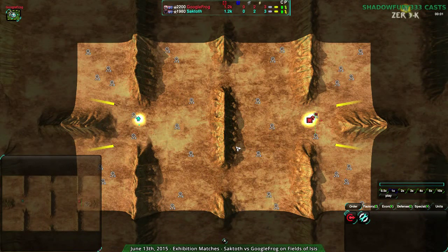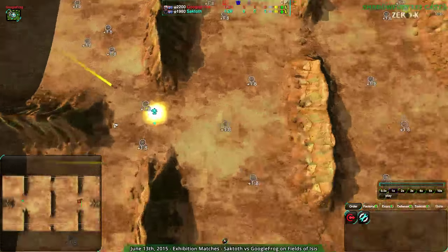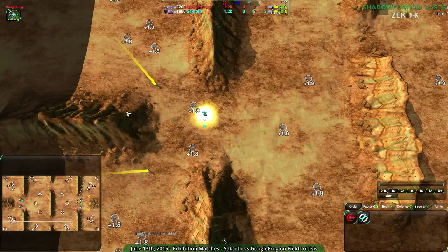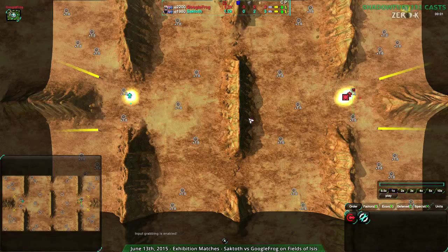Welcome back Zero-K fans to another exhibition match. We're going to have Saktoth and Googlefrog fighting each other on Fields of Isis. This is a map that I don't particularly like but I thought I'd do it just because it's one of two games they played and I was curious to see how they both played. It's very defensive — usually these choke points just get all locked up.